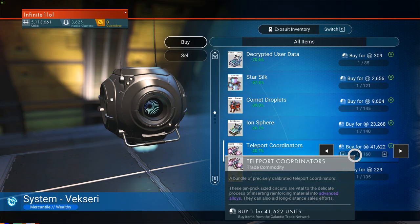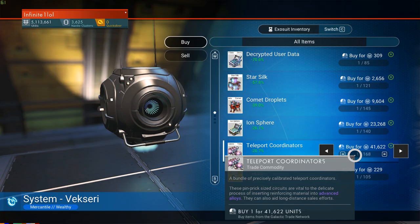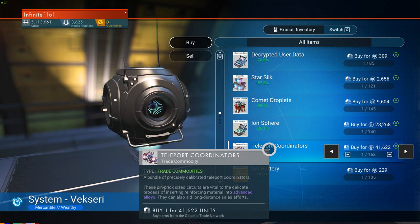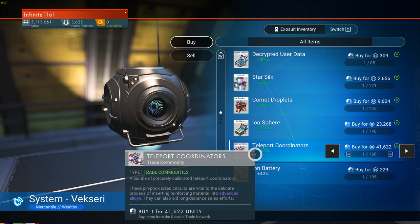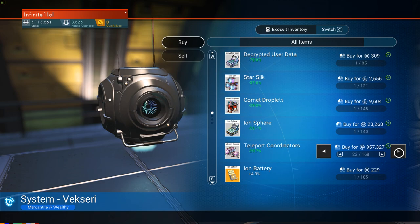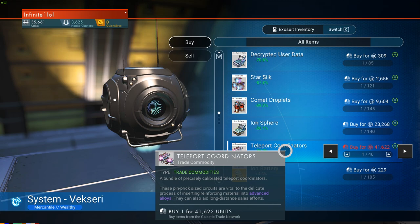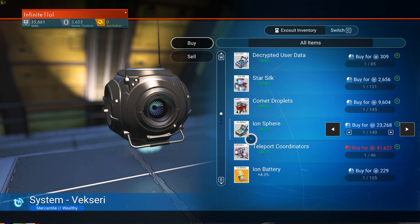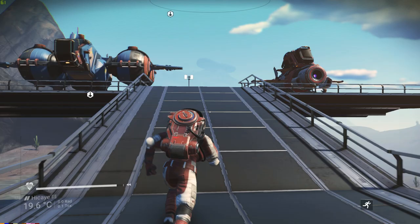The next part is self-explanatory but very important: every transaction you do, whether buying or selling, must be done in one single transaction. If you sell multiple of the same item in different transactions, the price will go lower exponentially. Similarly, if you buy the same item in multiple transactions, the price will exponentially go up. That's why one single transaction for everything. In this case I'm going to fill my extra suit inventory — I'm only starting with about 5 million so I can only buy 122 of these.